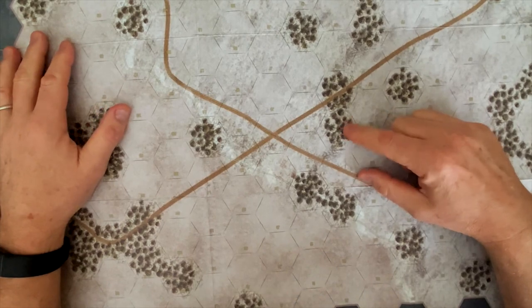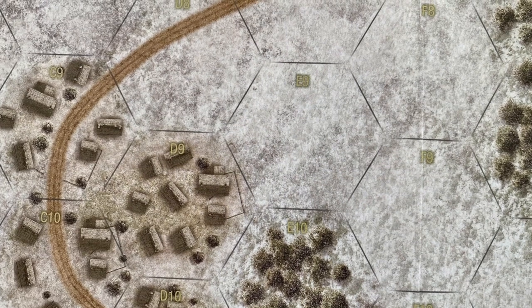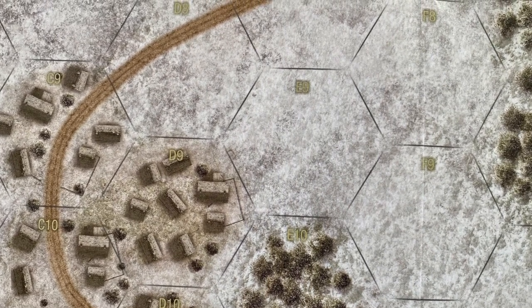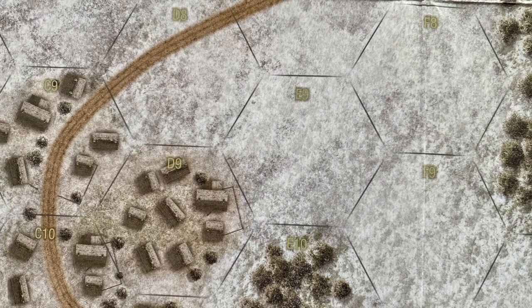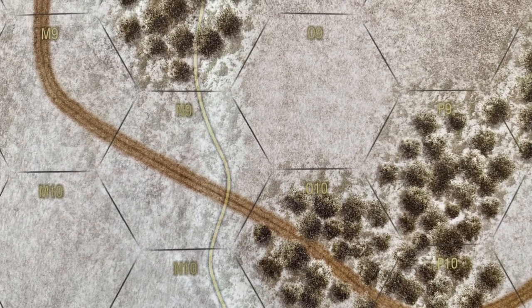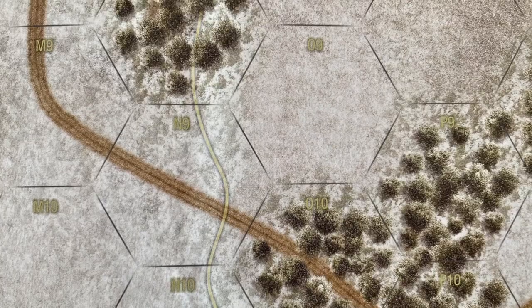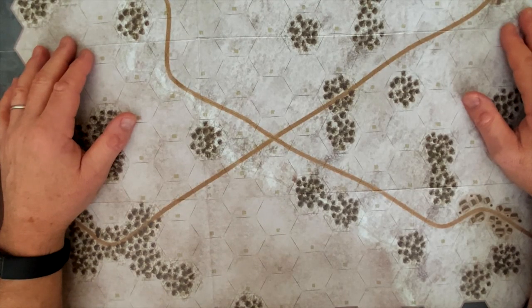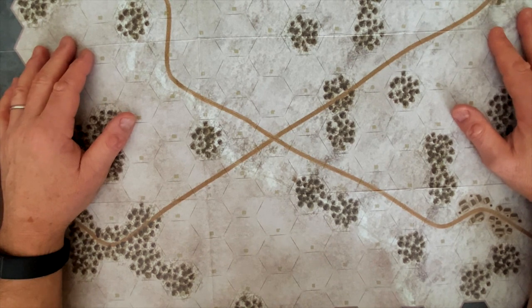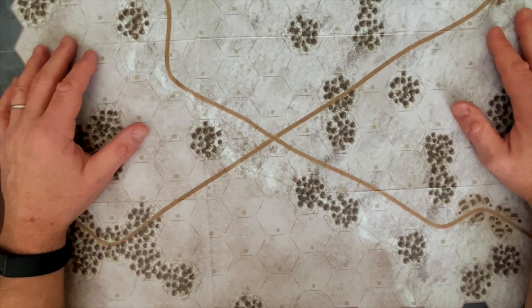I really like the detail on these maps — if you look up close there's a lot of detail to the buildings, trees, and terrain. Combined with the counter set, it creates a really nice visual appeal, which is very important for introductory wargamers. It's got to look good if you're trying to make someone interested in a genre. Visual appeal is directly correlated with engagement, and I think they've done a really good job keeping the design simple yet clean and visually appealing.